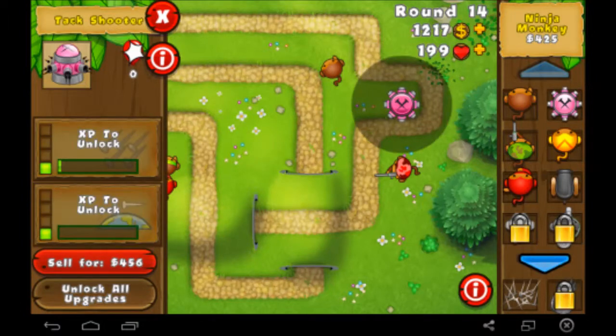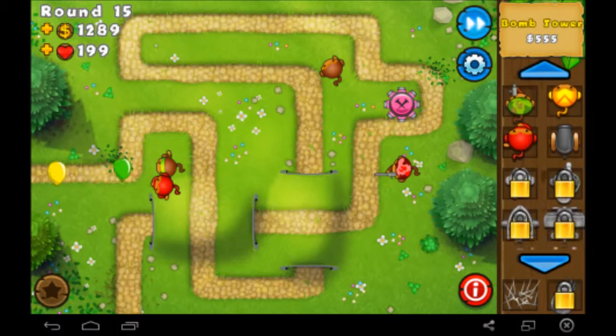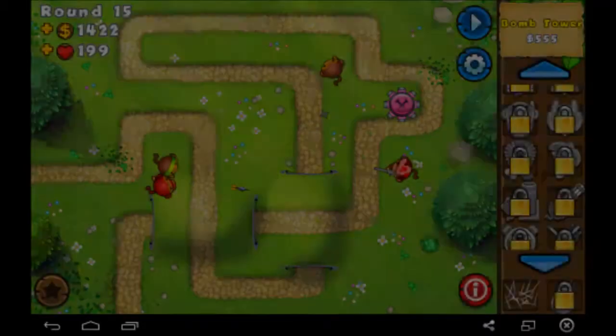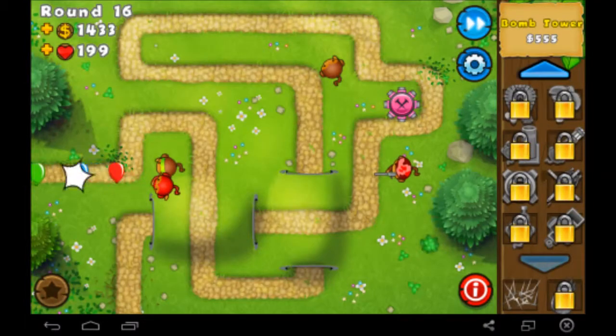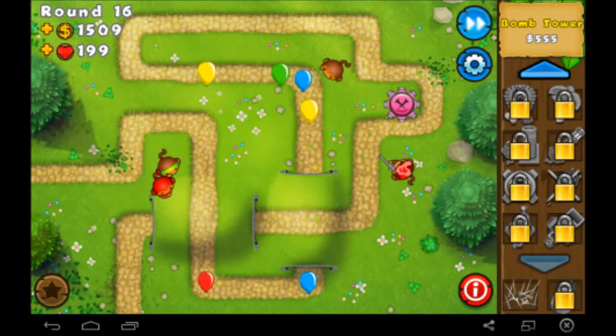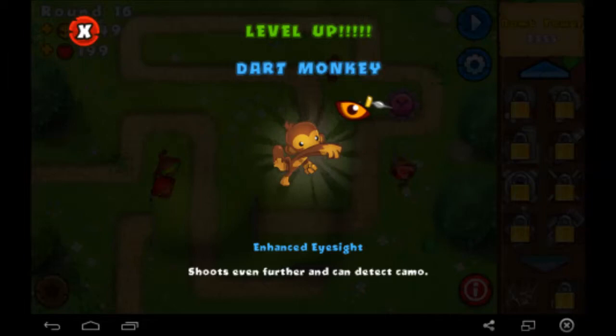Some of the special missions have conditions like you can only use towers that are alive. So obviously the cannon and the tack shooter aren't alive. There's going to be some where you can only use specific towers — there's really fun ones and I'm planning on doing them all. It's going to take a long time but it should be fun. Those yellow balloons are really fast, faster than I remember them. Advanced eyesight — I think that makes him see camo.